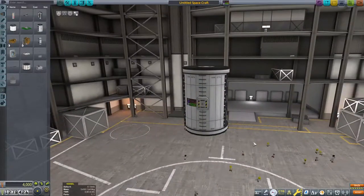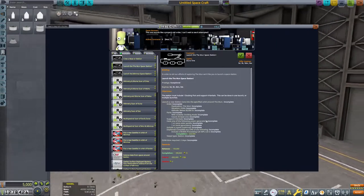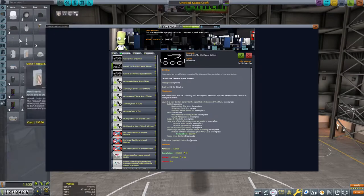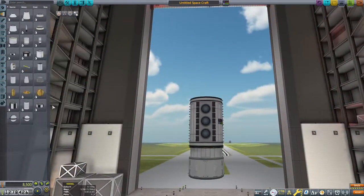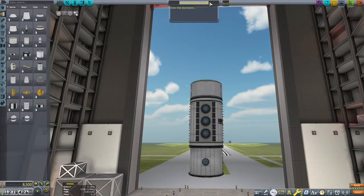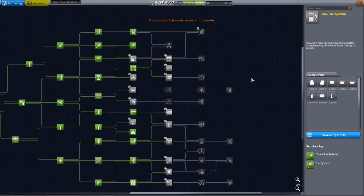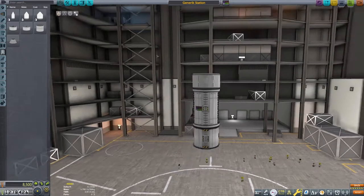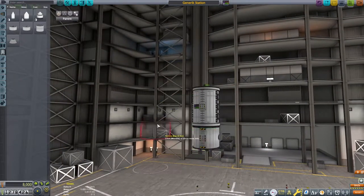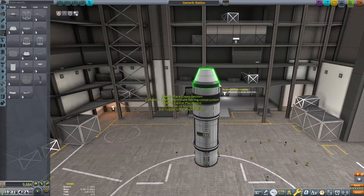We start as always in the Vehicle Assembly Building. We have two contracts: a contract to put a new space station around the Mun and a new contract to put a space station around Minmus. I think we can use the same design for both. We've got a science module in the middle, and I've got storage for Kerbals down below.